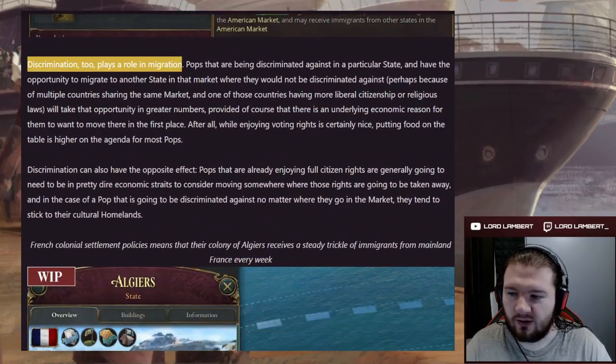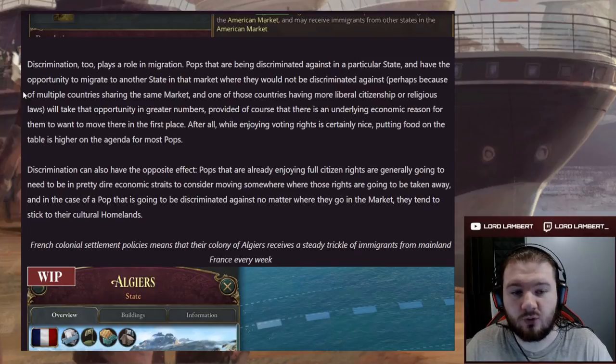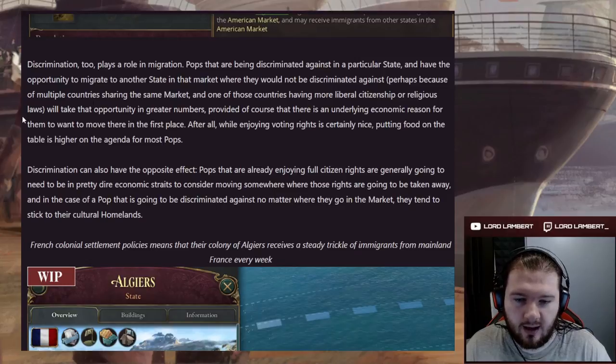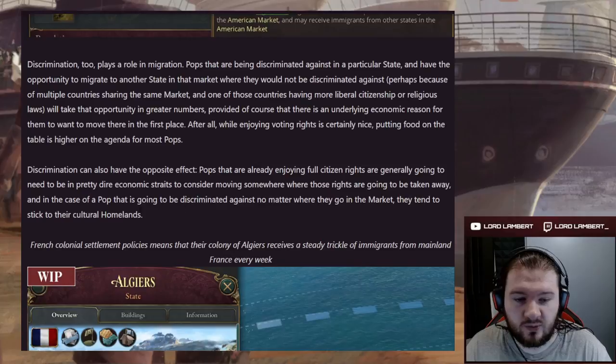Discrimination also plays a role in migration. Pops being discriminated against in a particular state will take the opportunity to migrate to another state in the market where they would not be discriminated against, in greater numbers — provided there is an underlying economic reason to move. Pops already enjoying full citizen rights generally need to be in dire economic straits to move somewhere where those rights would be taken away. In the case of a pop that will be discriminated against no matter where they go in the market, they tend to stick to their cultural homelands.